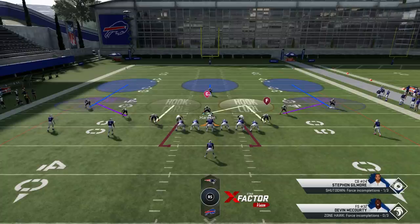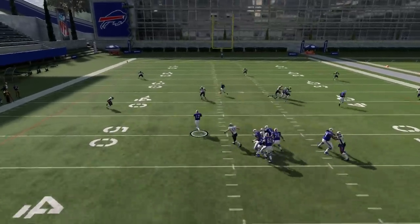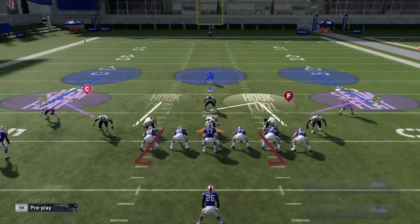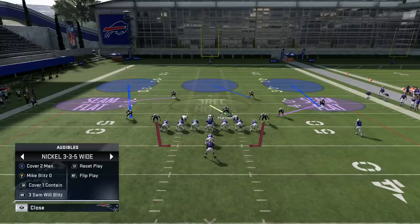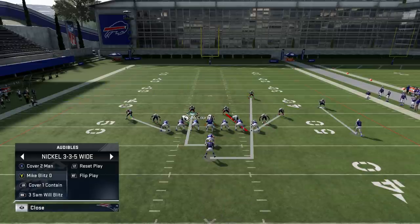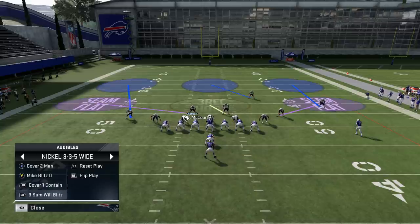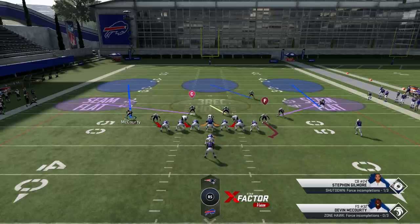I'll definitely add over-the-top coverage, and on third and long it's going to be very hard to get the first down. Running this one more time — the QB takes off and isn't going to get anything. This is a pure all-out coverage play you can call any time you want to kick coverage up a notch. Now the best play of these three for run defense is the Cover One QB Contain. Just like with the Three Sam Will Blitz, you can bring down the Cover Three safety — that's one of the reasons I like Cover Three, you can bring down an extra defender into the box. I can also bring the cornerback down outside since he's not going to get beat by a tight end anyway.